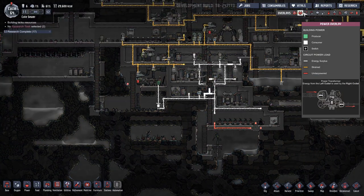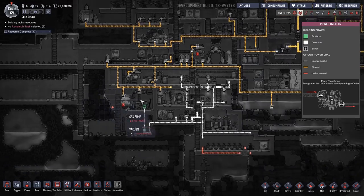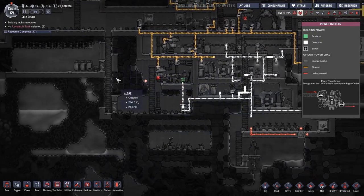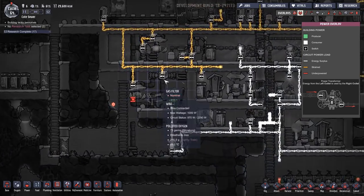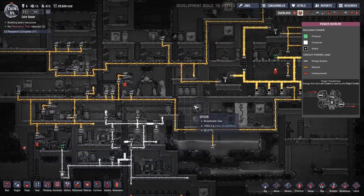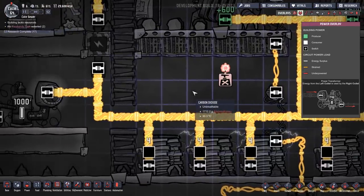I've been reading the comments and they have been quite helpful, which probably should not come as a surprise at all. One thing that came up — undeniably true and something I had not considered — is that this hydrogen generator, when it pumps, was pumping into the grid, and that was pushing power essentially back to the batteries, which is something I should have picked up on but just didn't.